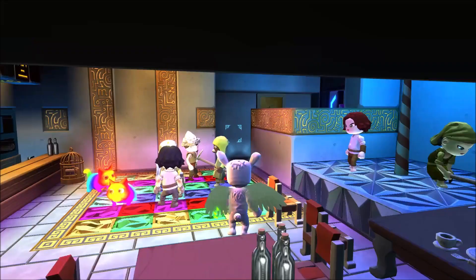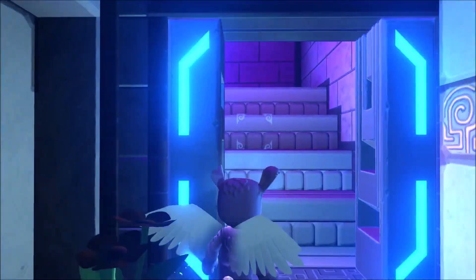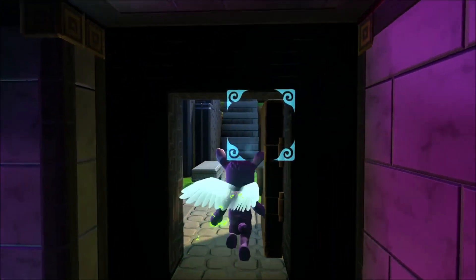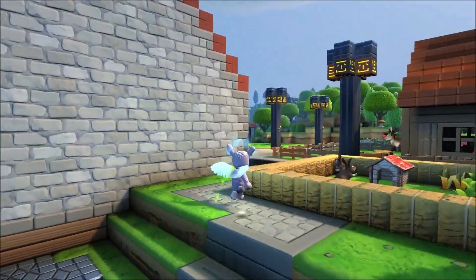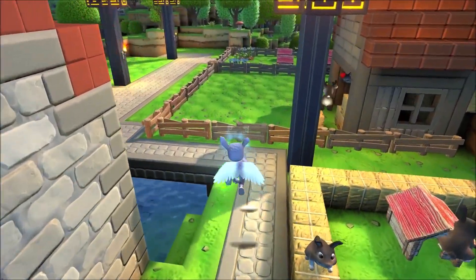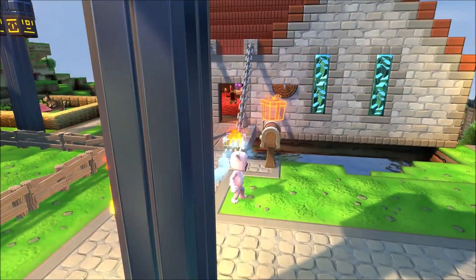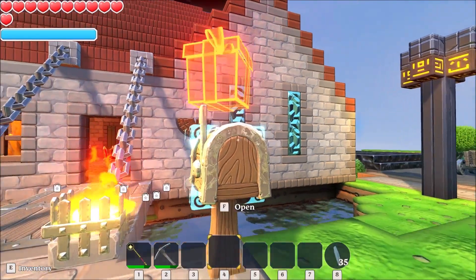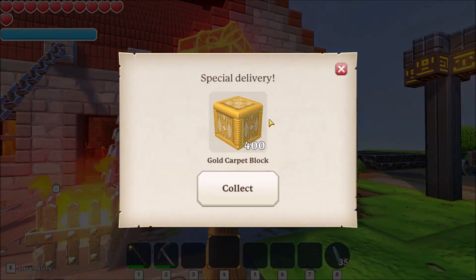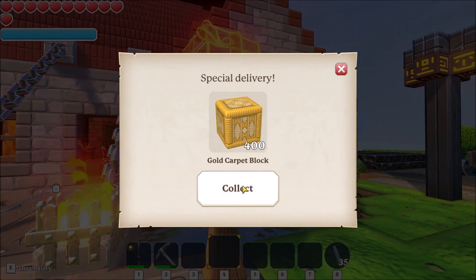Check out the map. What have we got today? We have 400 gold carpet blocks. 400? Blimey, that's a lot.